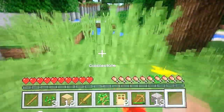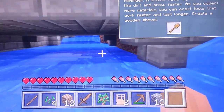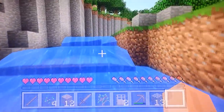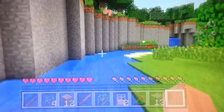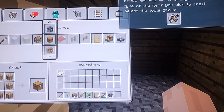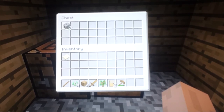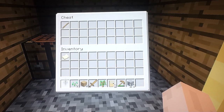You can basically dig faster - it doesn't matter if you don't have a shovel, it just helps quite a bit. If you fall into water, just press A then you bob up in the water, and you can press the movement button to swim. You can craft a chest to store items - you can put cobblestone in there, or a stick, and retrieve it using Y.